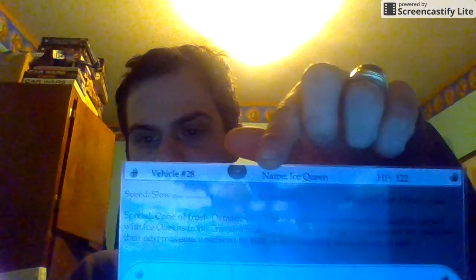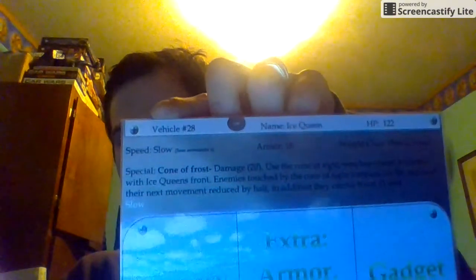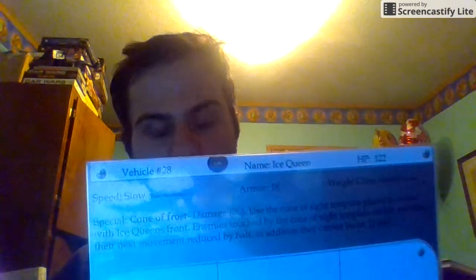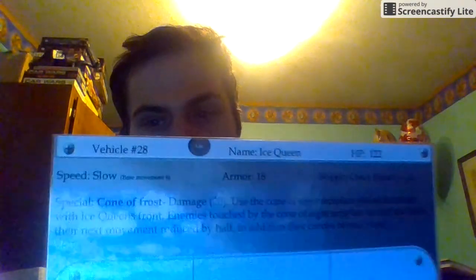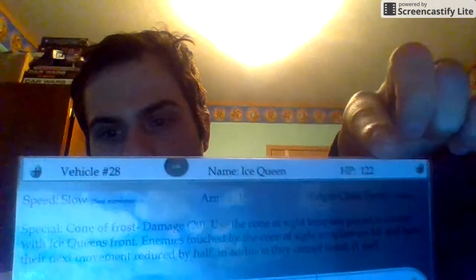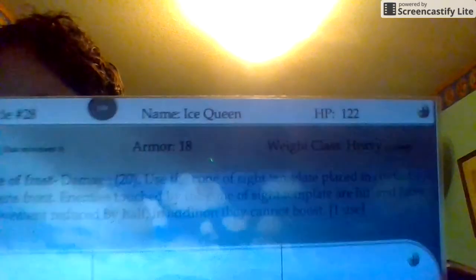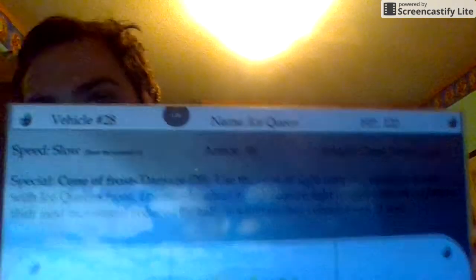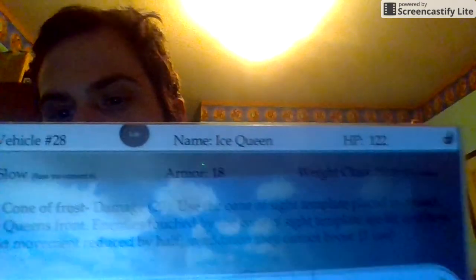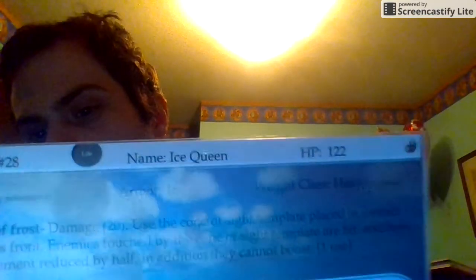Here you've got the vehicle's name and the vehicle's number. I've got 50 or 60 vehicles and I've tried to number each of them so it's easier when you're choosing a token — you can just look at the number and look at the card and know they're associated with each other. The vehicle hit points are over here. You've got weight class, armor, and movement class or speed. The speed determines how fast you move and also how fast you can turbo.